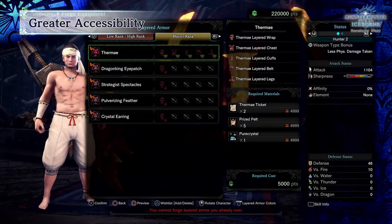Next is layered armor. You can now forge layered armor with the Iceborne expansion. This allows you to wear your favorite armor set while keeping the effects of your currently equipped armor.